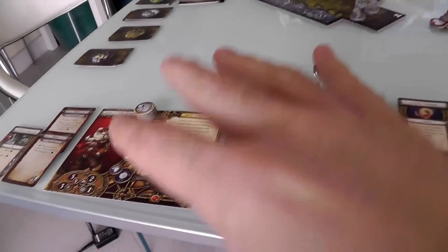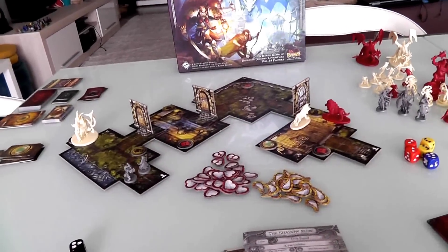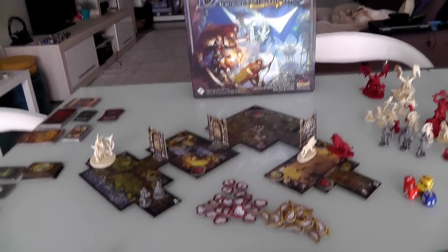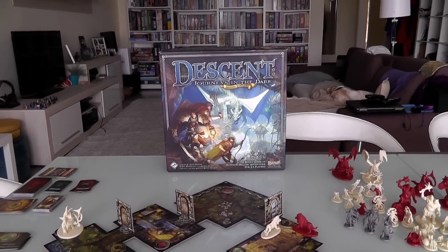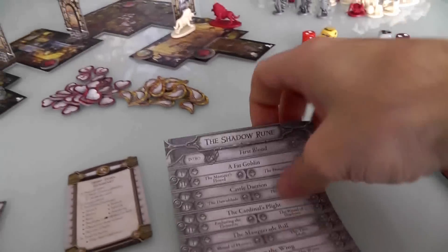Every time you play one, you just grab a group of characters, give them their starting equipment, the overlord sets up the board and does some customization, and the game starts. But what's much more interesting about Descent is you can play this game as an epic fantasy campaign.